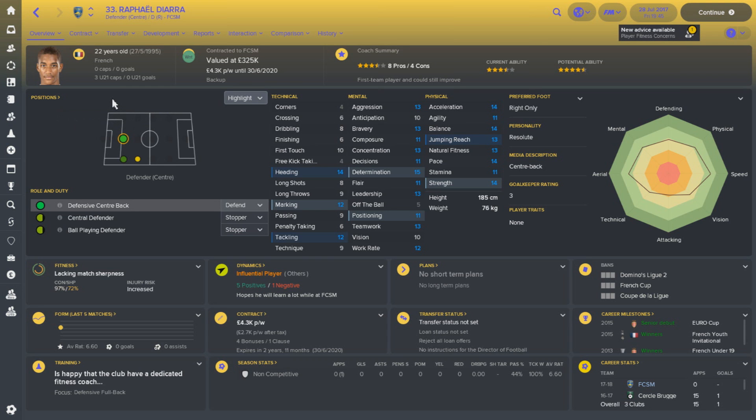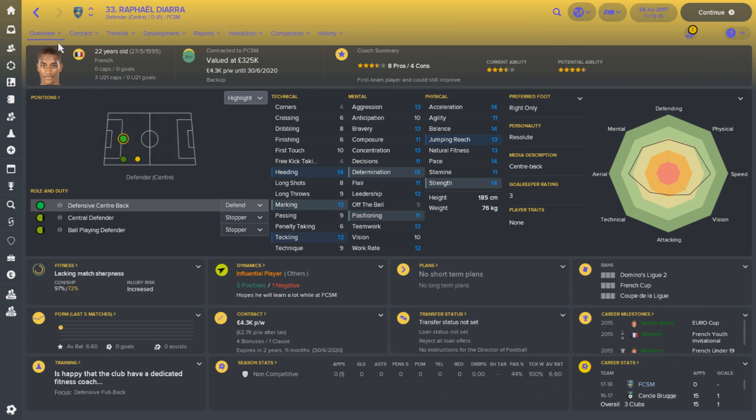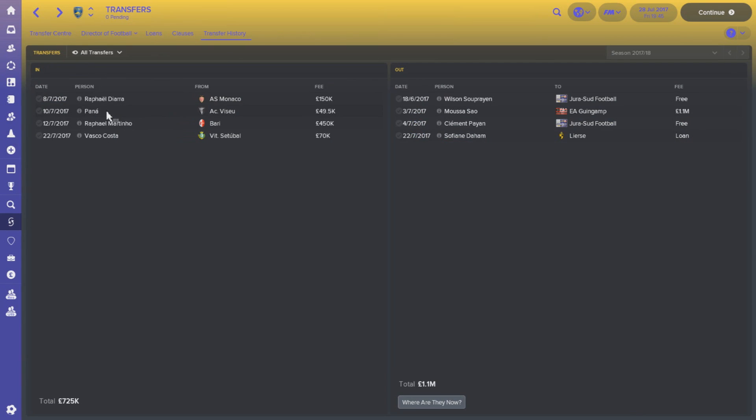On the ins, I've only brought in four players so far — not a massive overhaul. The first player, Rafael Diara, is an exciting young prospect. At 22 years old, he was deemed no longer needed by AS Monaco. We've brought him in for a very cheap fee — £150,000 is not too bad at all. He can play centre-back and right-back. I like the look of him, and he's going to add strength and depth into one of the positions I was immediately concerned about when I first took over.